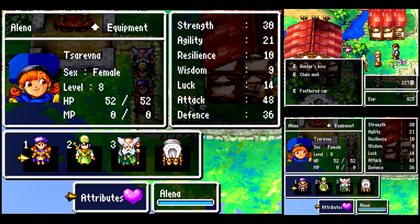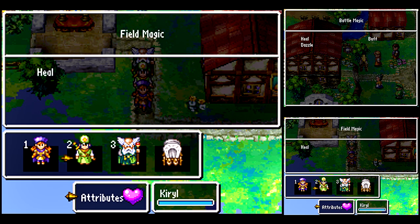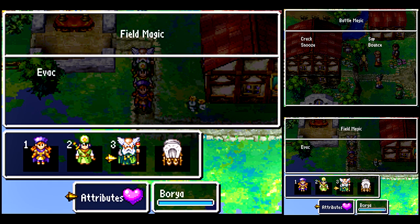I got everyone up to level 8 while getting all that money. Take a look at what we got here — new spells. Well, I already had Dazzle, but that's for Kirill there. We also learned the Evac spell and Bounce.